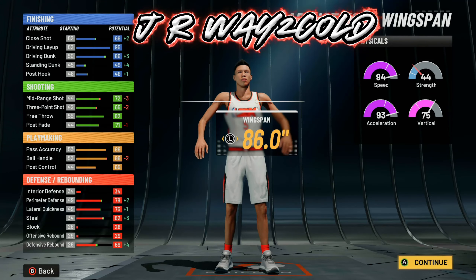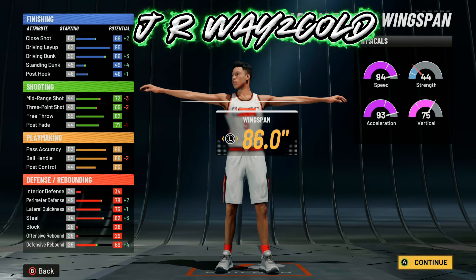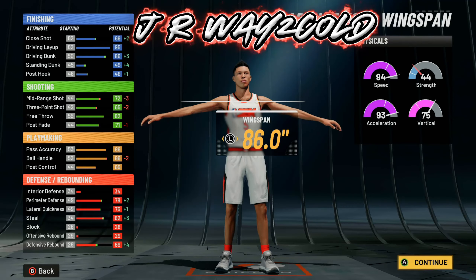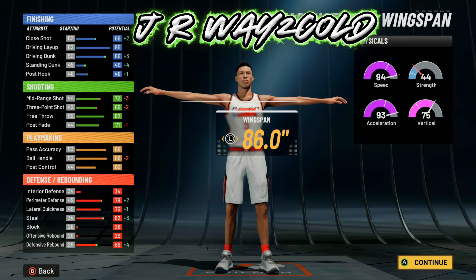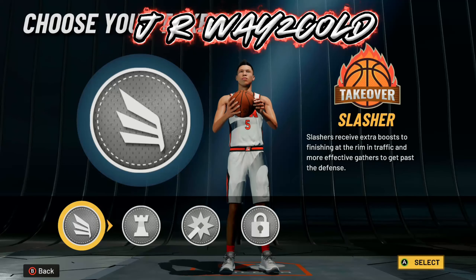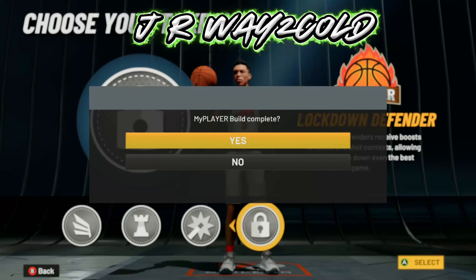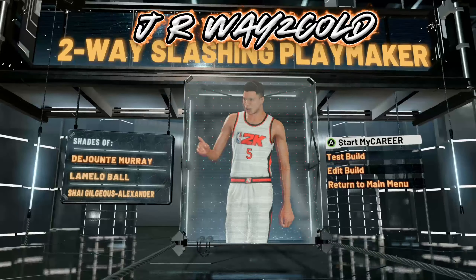The last thing about this build is shooting. After season two I'm not going to lie — it is harder to shoot. 2K definitely tweaked something. But if you want a build that's overall a demigod and a lot of fun, you definitely want to make this. It does take a little skill because you've got to know when to shoot, when to drive, and when to take the mid-range, but for the most part this build is super OP. For the takeover I went with Locked, so we're going to be a demigod on both sides of the floor. It comes out as a two-way slashing playmaker.